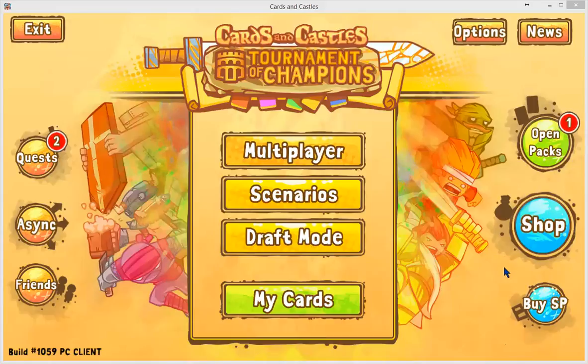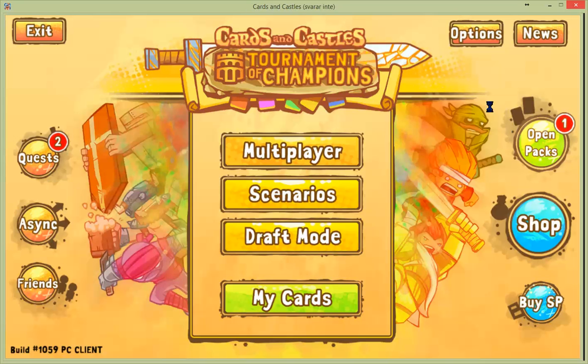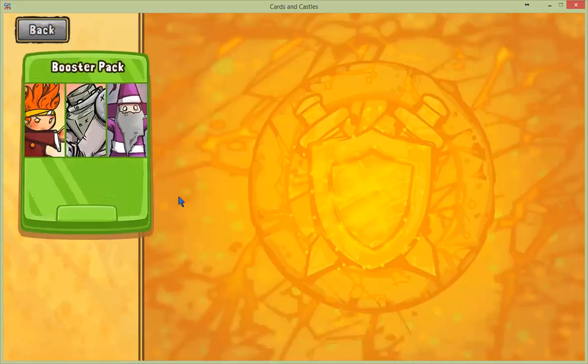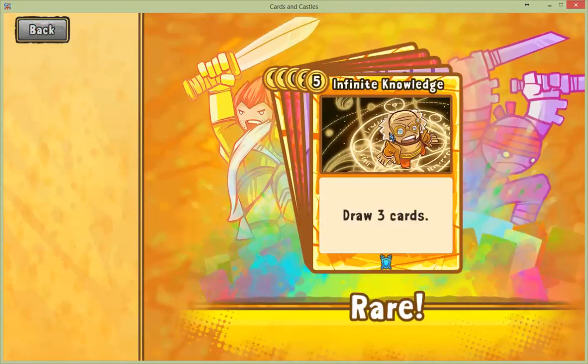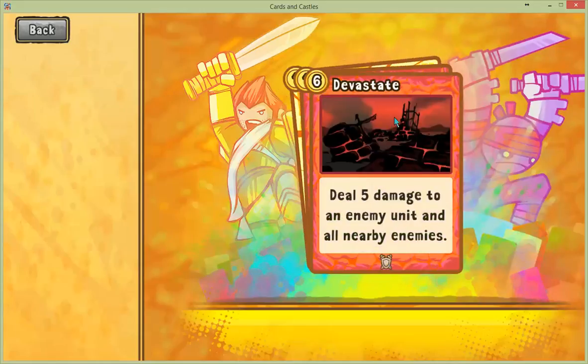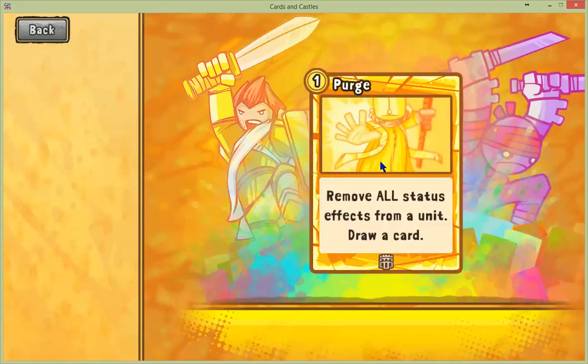I'm going to play some today. I read about there's a broken card and I need more cards. Let me check if I received some packs. I have a booster pack — I'm gonna open it. Infinite knowledge: draw three cards. Flash grenade — friendly. Devastate, dark bolt, perch. That's interesting.